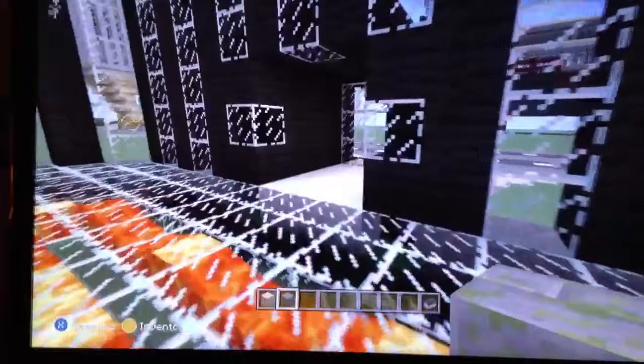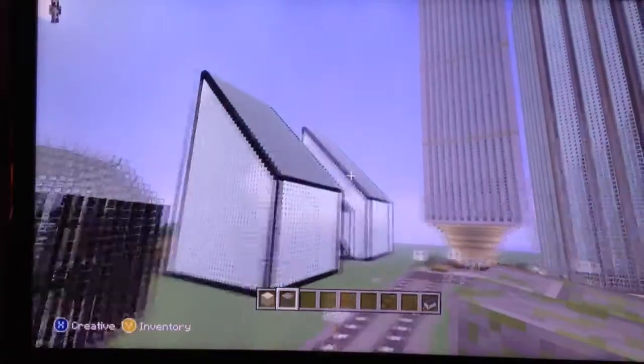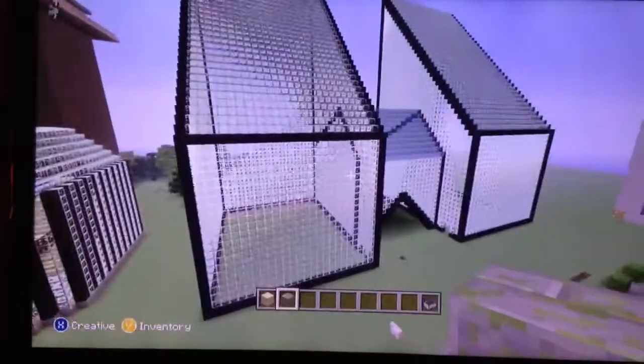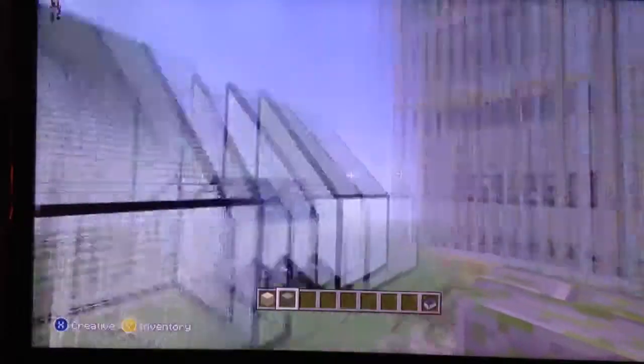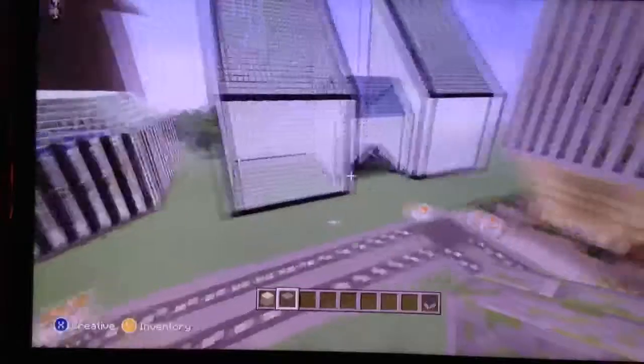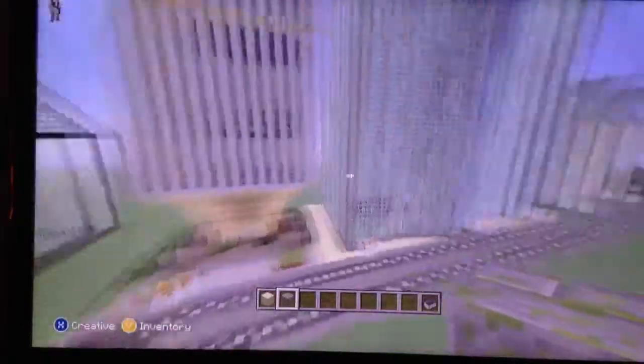If we go over here, go out the door — I showed you the space needle already. This building over here is going to be part of the aquarium. It's going to be for the animals and stuff. There's going to be an outdoor thing. I'm going to put it on that side, this side. All combined together.